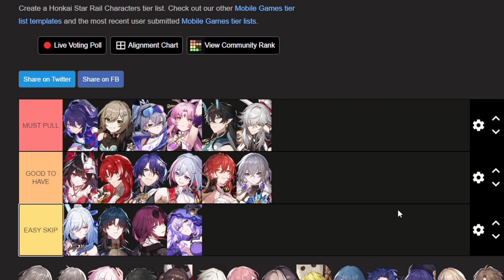Let me know down below what you think of Sparkle and what her kit brings to the table — is she a must-have or an easy skip? Are you going to pull for her or save for someone else like Acheron or Aventurine? For me personally, I run Kafka and Jing Liu as my primary team, so I don't plan on pulling for Sparkle — and I'm tapped out from Black Swan anyway. I'm going to save for a later character. Don't forget to like the video and subscribe to the channel, and as always, thank you all for watching.